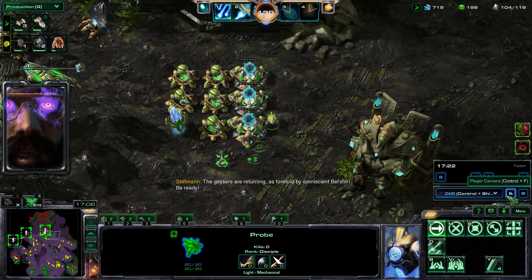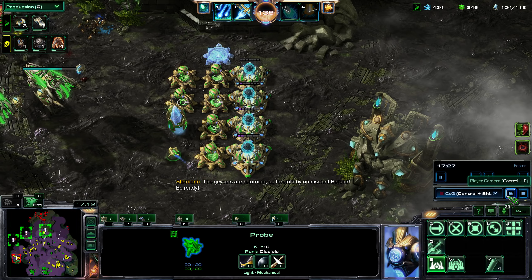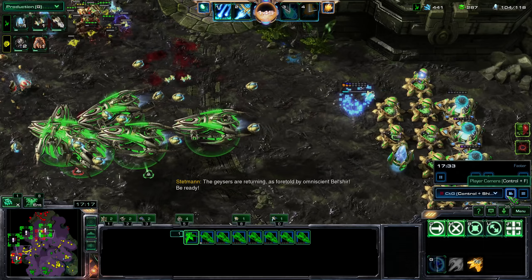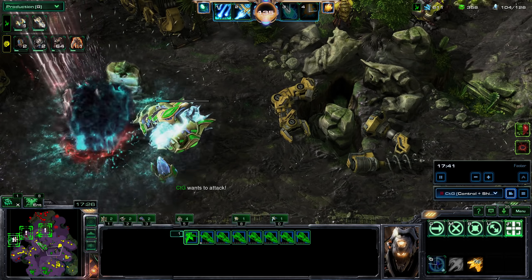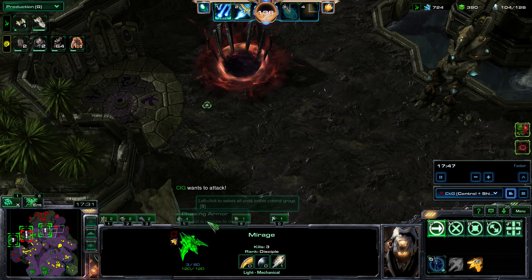With my excess minerals I use my probe to build a wall of cannons here, since that is one of the paths that the enemy will take on route to the bots. Meanwhile my Carriers are pushing the enemy base. My ally for some reason is taking out the enemies on the first bonus area — not sure why. But I signal my ally that he should be helping me push the enemy base.